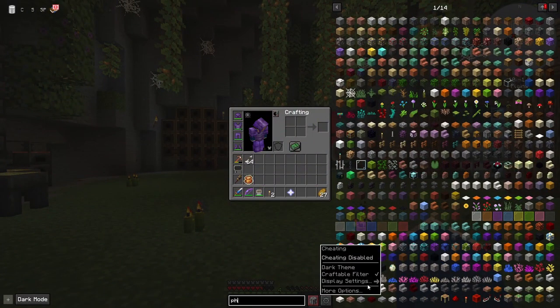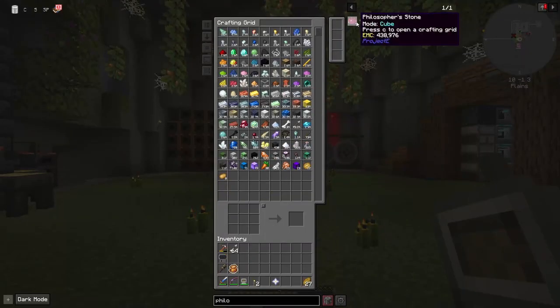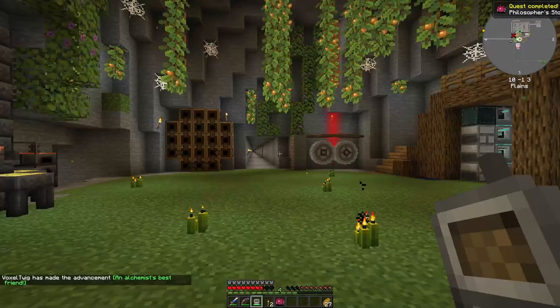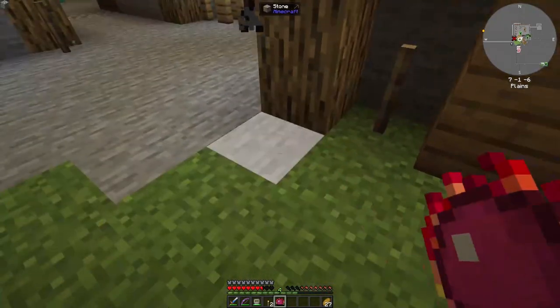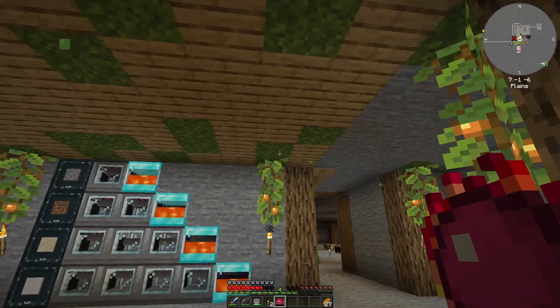Now we have our wireless crafting grid - philosopher's stone. We need three of these, two of these, one of these, two of these. There we go - philosopher's stone! This can also change things around it by right-clicking, and I think we can throw things too, so we can transmute mobs and things as well - pretty cool.